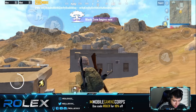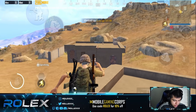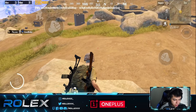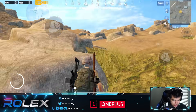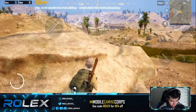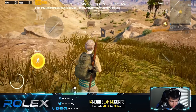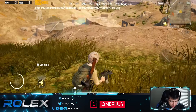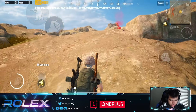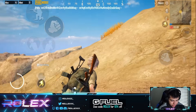Karakin map looks pretty great so far. We can enter some buildings and also get on the roof — there are a lot of angles you have to hold. My graphics are currently at smooth and extreme, but if we change them I think it would look a lot better. Let's change to HDR and extreme — now look at this. We have a player over here; they're fighting someone. I should have had HDR and extreme since the beginning.